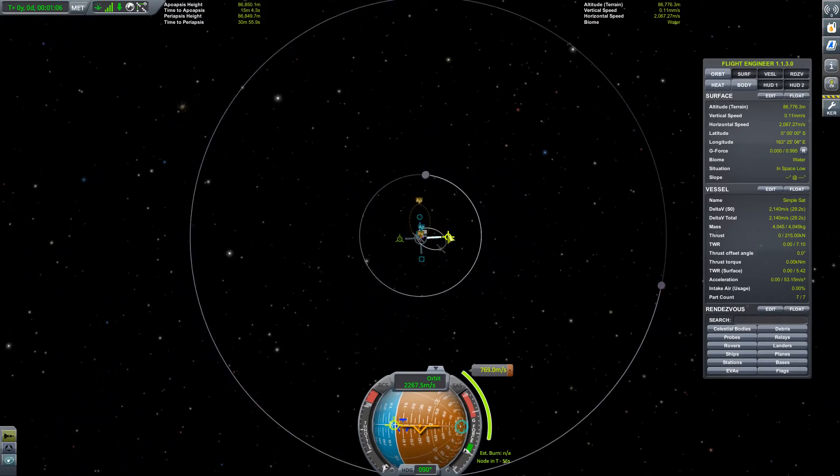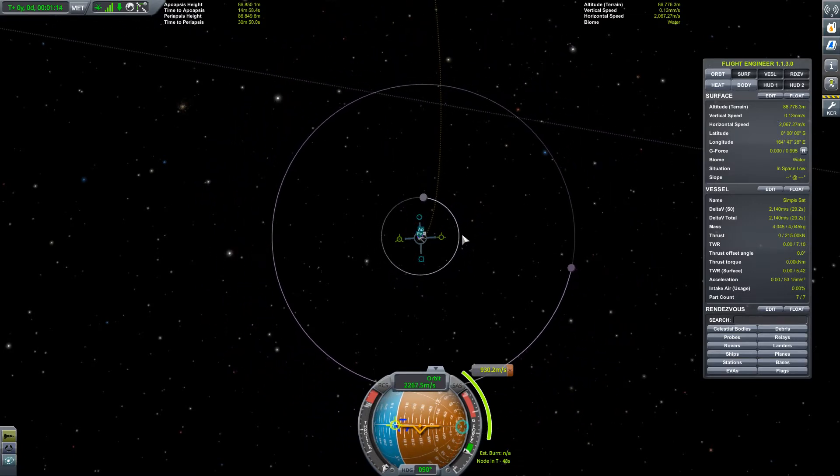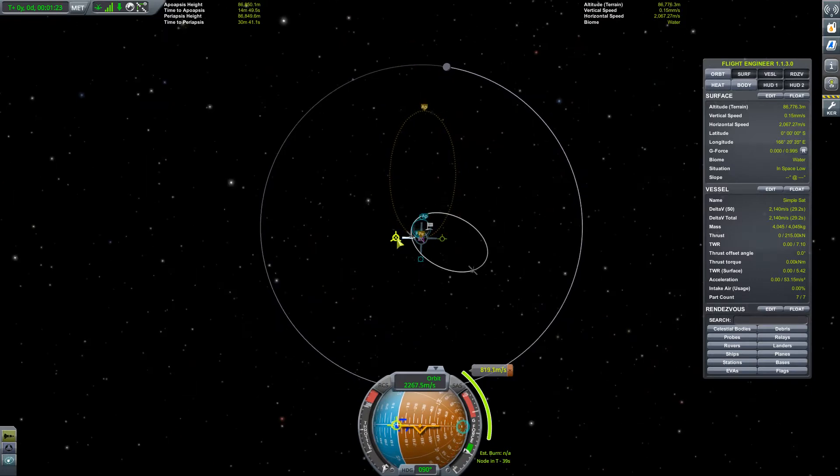What happens when we try to leave? How much Delta-V do we actually need? There we go — 930 meters per second. Now, geostationary orbit — it's called keostationary orbit as they call it in KSP.